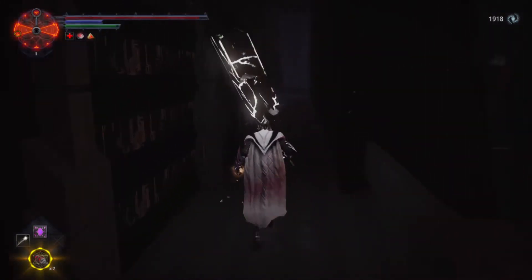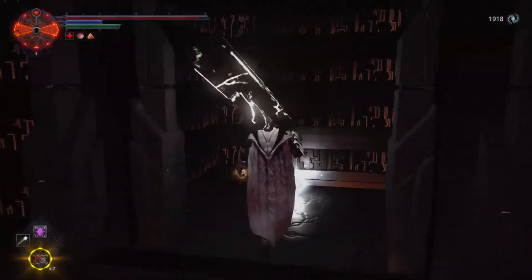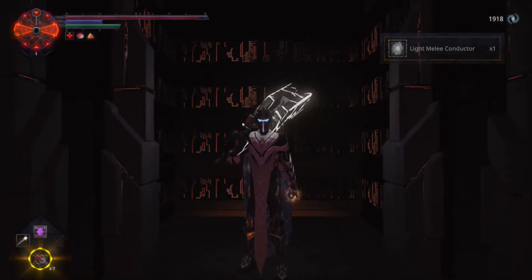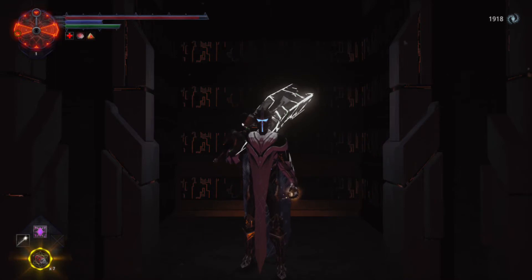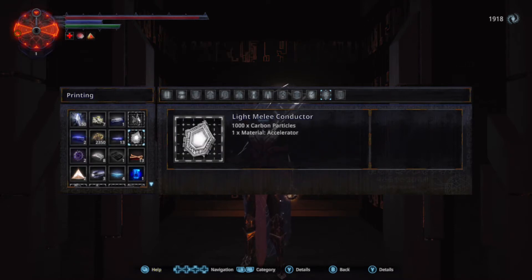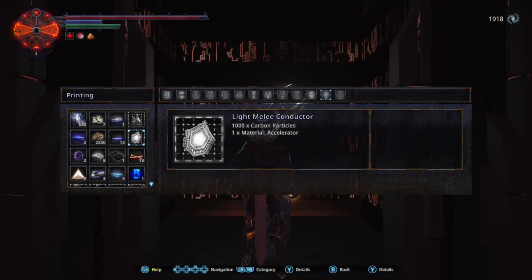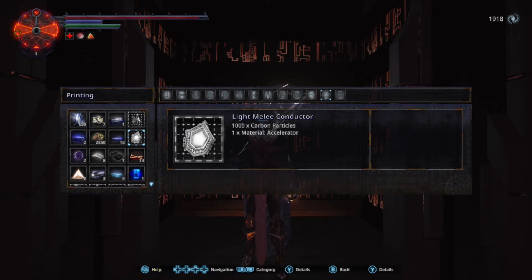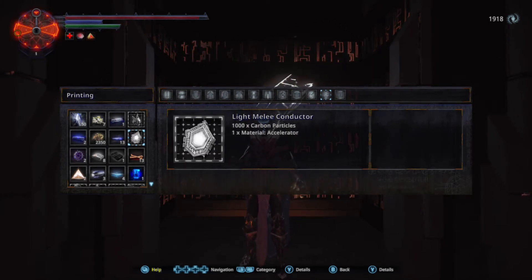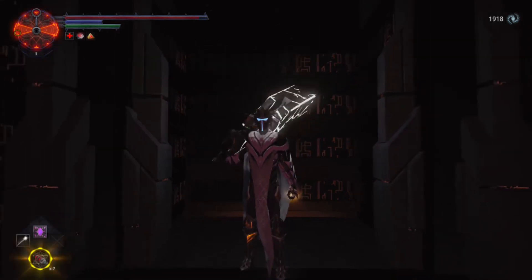One level down, come through the doorway, make a left, and it should be right here — this is what we're looking for: the Light Melee Conductor. That's what it's called. It's a blueprint, so let's see what it takes. It requires a thousand carbon particles and one material accelerator. All conductors, at least from my experience collecting them, take at least one material accelerator. I have a video on where to get the first one in the game if you don't know where it is — there's also another one later in the same area.